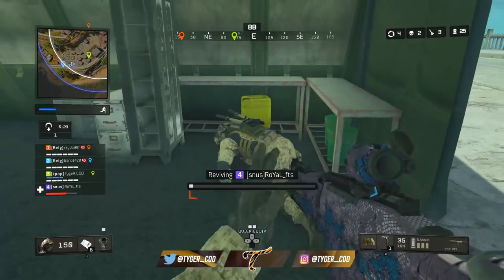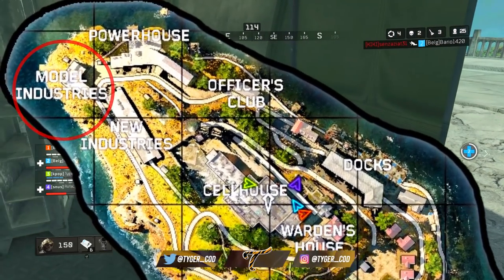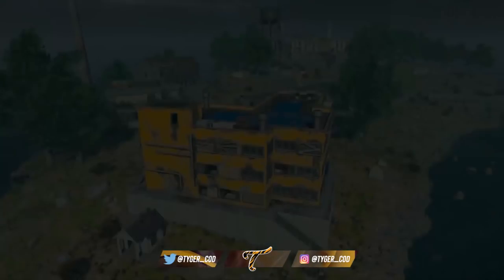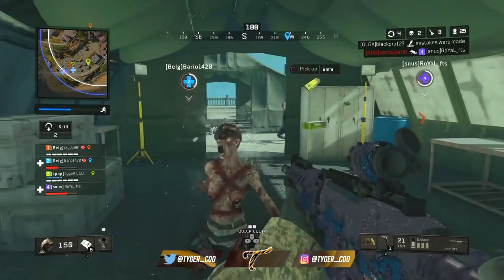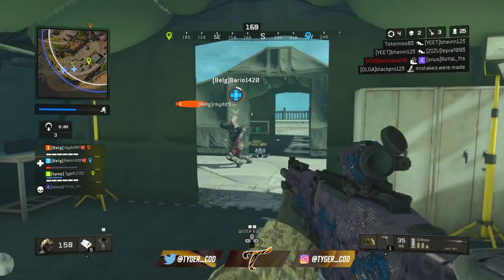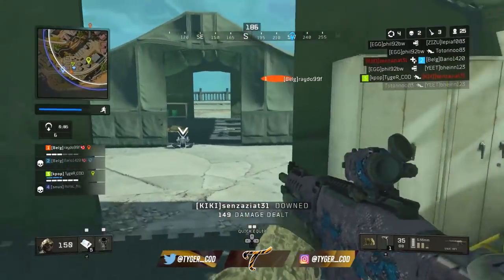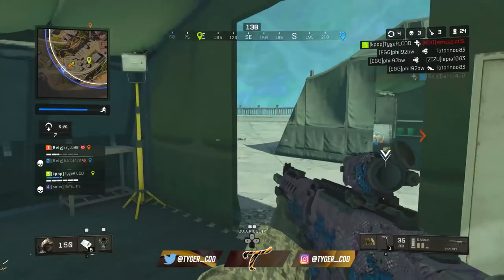Next you have Model Industries, another popular spawn right next to the initial portals. Model Industries has three floors including the roof, which is completely flat and has lots of good loot. It's a good place to hold down if you have a decent weapon with range like an assault rifle, tactical rifle, or even a sniper — though in all honesty snipers aren't the best for this map, unlike the original map where they're just so useful.